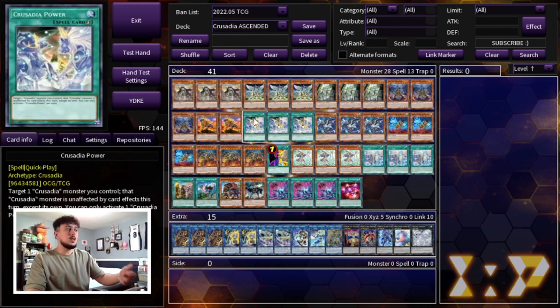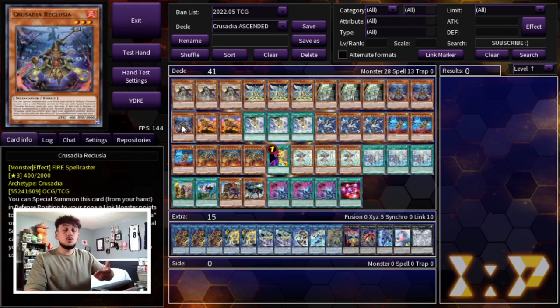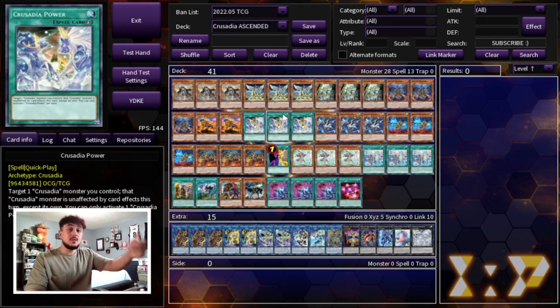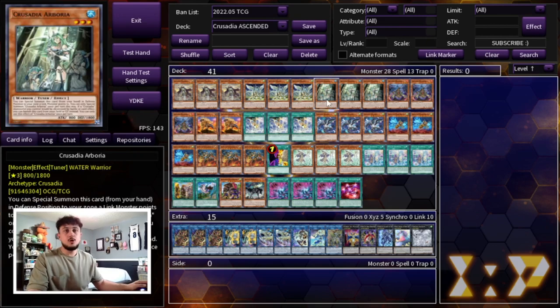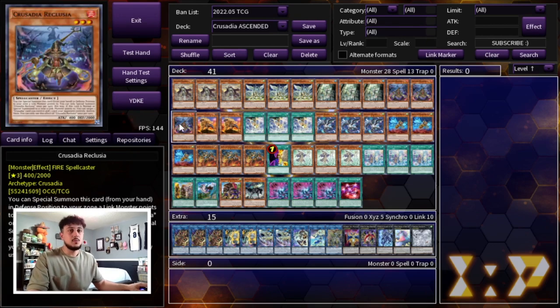With Crusadia Power: target a Crusadia monster you control — that monster becomes unaffected by card effects except its own. So you go Reclusia, target your Magius and a card your opponent controls, then chain Power targeting Magius. Reclusia will still pop the card your opponent controls but your Magius won't get popped. Reclusia synergizes with Power and Arborea so well — you don't lose that extra body on your side of the field.